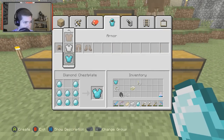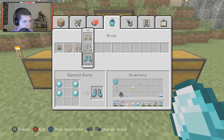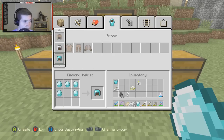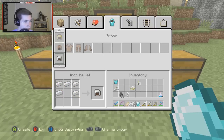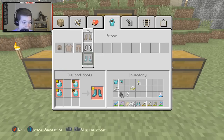Now I have nine left. I can make pants which take seven, leaving two diamonds — maybe enough for a new diamond sword. Or I could make boots which cost four, leaving five — enough for a helmet too. I think the best bet, since diamond armor lasts so long, is to go with a helmet and boots. Now we're completely out of diamonds.